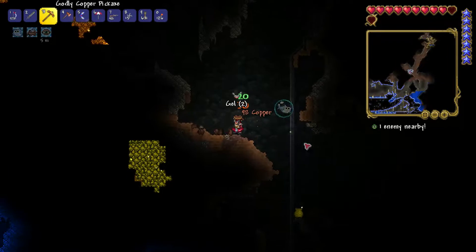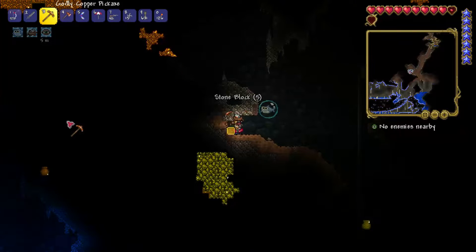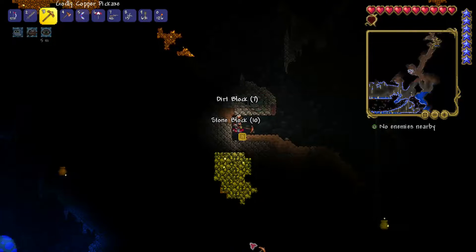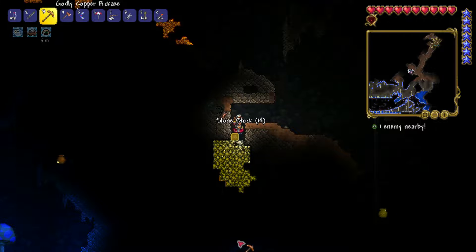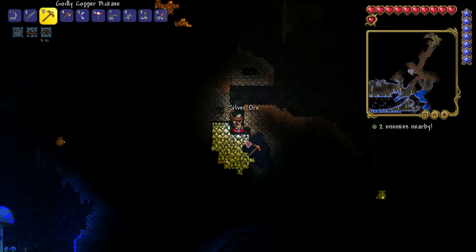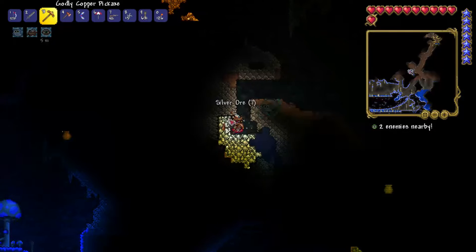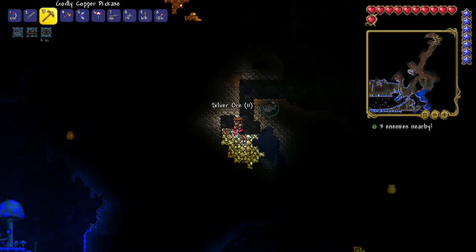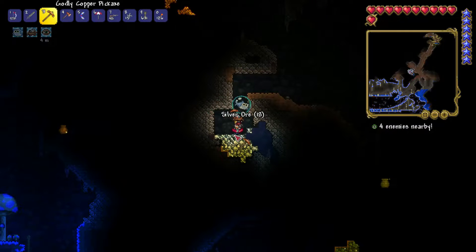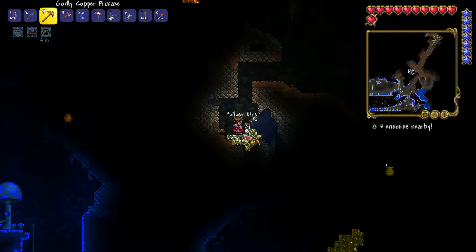Oh, a slime — dealt with you last episode. Well, I didn't fully deal with it, I just learned I need better armor. I might as well mine all of this whether it's platinum or silver — it's always good to have extra materials. Yeah, it's silver. Once we get the platinum I'm going to make a pickaxe and then go looking for demonite, which will get us better weapons.